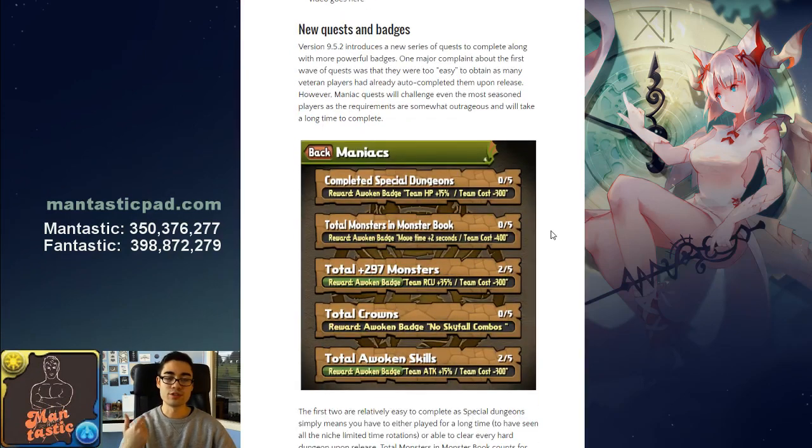One of the first things introduced with 9.5.2 was new quests and new badges. One of the main complaints of the quest system that came out a couple months ago was that it was too easy — a lot of people had actually auto-completed it upon opening the game, basically just opened up the quest log and they were all done. So GungHo is taking a new approach with maniac-level quest rewards, which take quite a bit of effort to complete, giving players something new to strive towards. The badges are also much stronger and well worth pursuing.